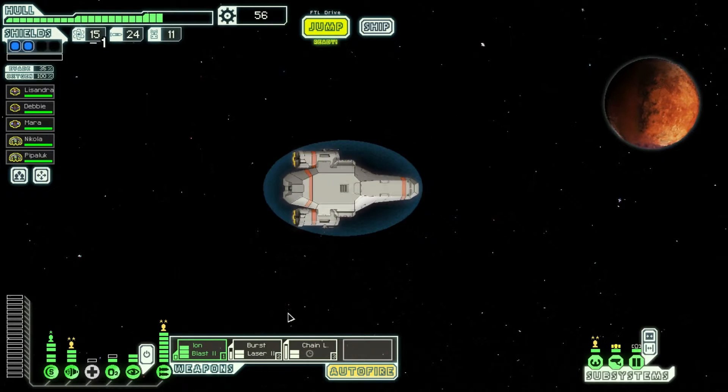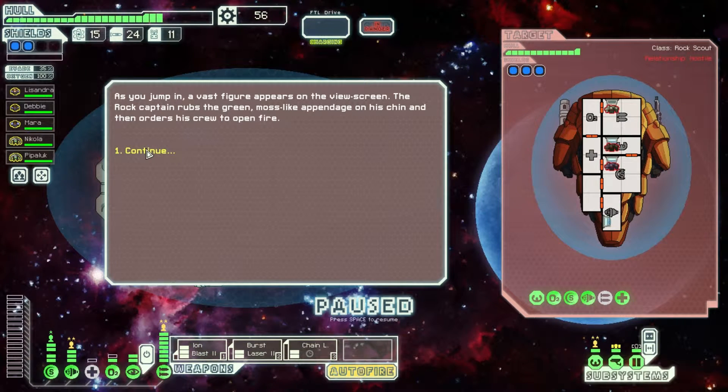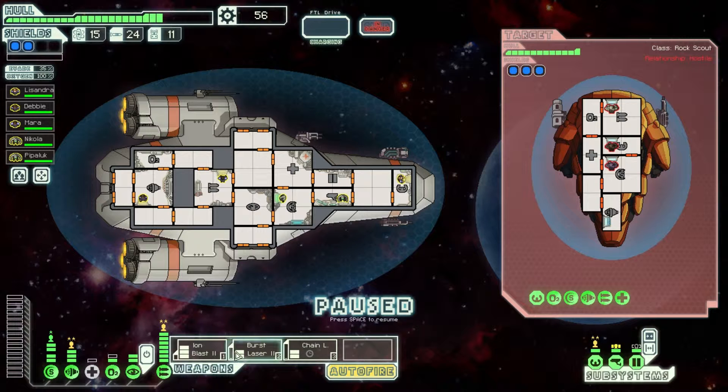Next sector. We're doing alright here, we're doing alright for ourselves. I am liking this. Big missiles on this one — that's not actually a bad thing, because we do have the ability to dodge missiles quite well.